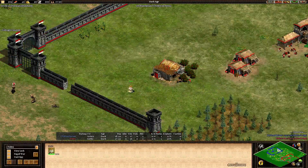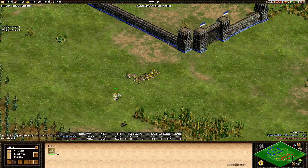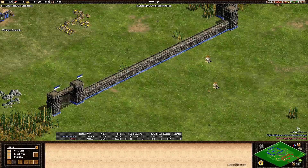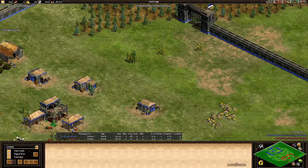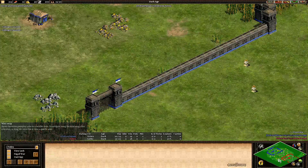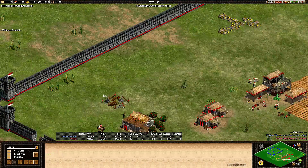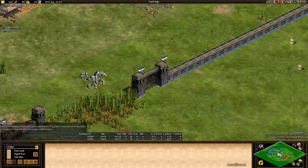Relics: FedEx got one relic inside his base, Slam got one close to his base. Two more close by, and I'm tracking number five — there it is, close to the gold. So that's two relics for FedEx and three relics for Slam.